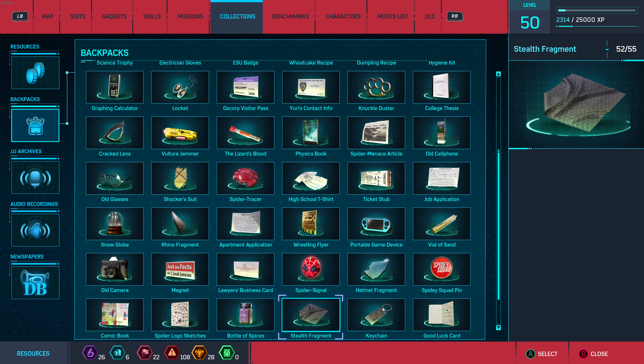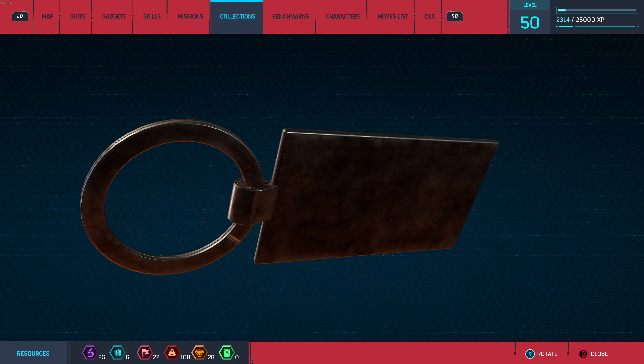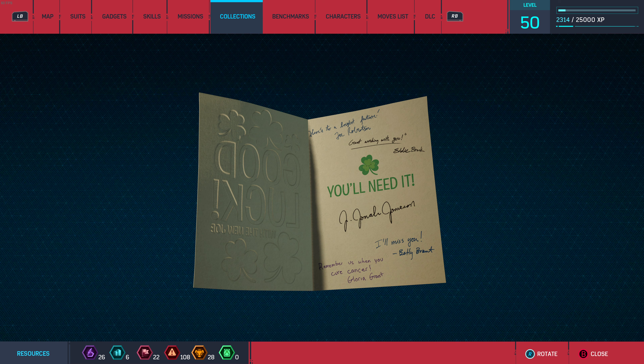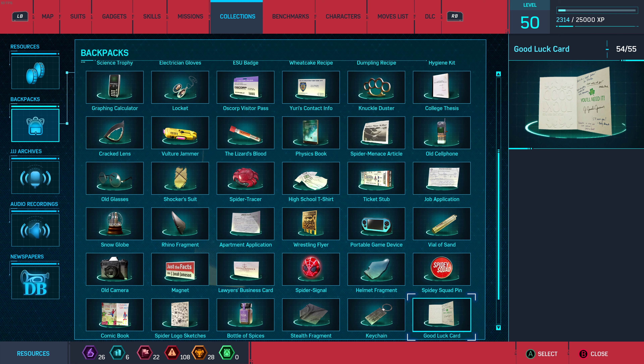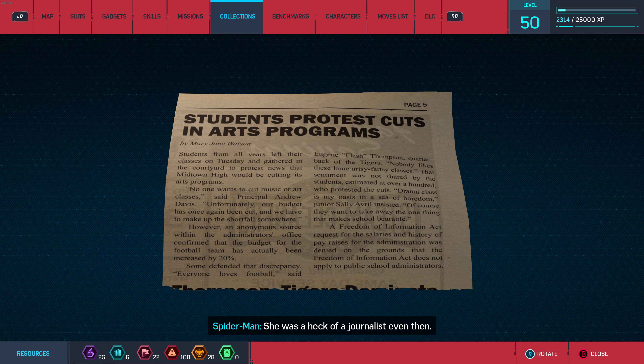Instead, that stealth technology was used for Miles Morales. Every day, in every way, Spider-Man is getting better and better — but why doesn't it ever feel like it? A good luck card from when he left the Daily Bugle to go into research — some really great people there, and Jameson. The streamer notes Betty and Peter used to date but broke up because she believed Jameson's lies about Spider-Man. Eddie Brock wrote something nice too. MJ wrote an article in the school paper about student protests — a great journalist even then.